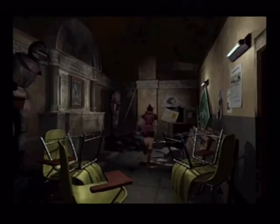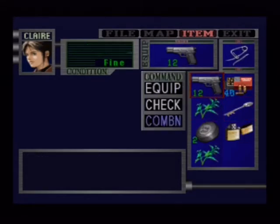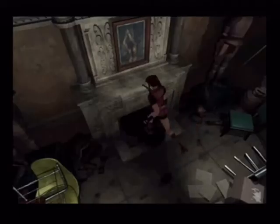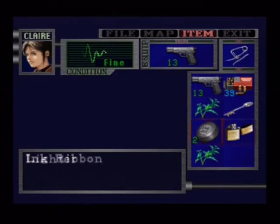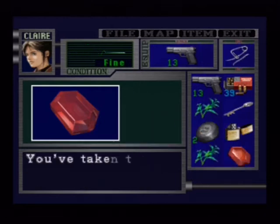What ammo did we get this time? We get some handgun bullets — because I was worried about the item slots, need some of those anyway. These are not bowgun bolts. Alright, slider. And for the fourth time we solved this very easy puzzle. Let's go.